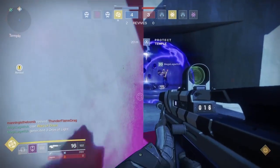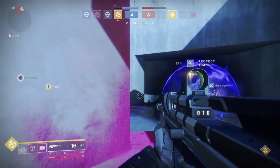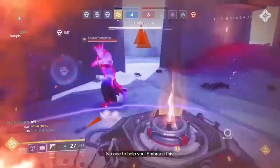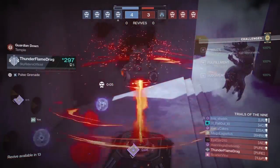Here my teammate has put his bubble on the bomb. I'm hiding and baiting — I can see on the HUD they have a Nova Bomb, so I'm hoping they'll waste it on his bubble. They do exactly that, kill him, I come in and drop my bubble. The clock is ticking as I hold them off, but a vortex grenade destroys my bubble.